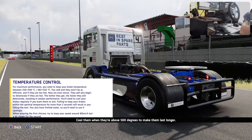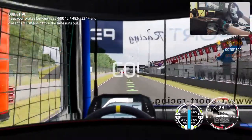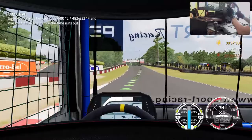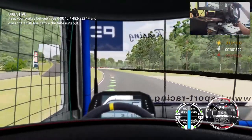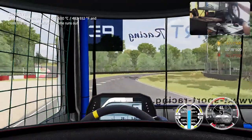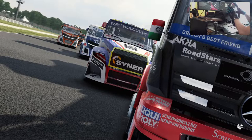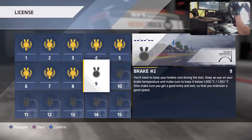Cool the brakes when they're above 500 degrees. Good time. It's amazing how much power these trucks have - they can get out of control so quickly. That wasn't too hard; you just need to remember to press the button to cool the brakes down. I'm curious how water management is going to work in longer distances.